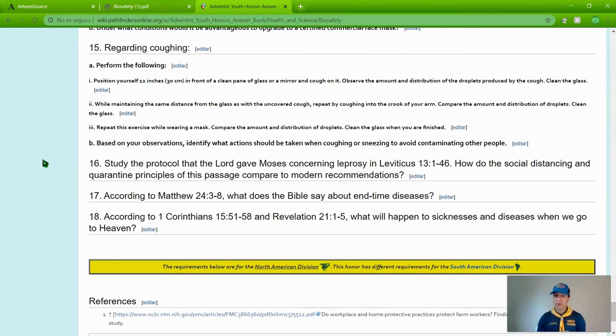Requirement 16: study the protocol that the Lord gave Moses concerning leprosy in Leviticus 13:1-46. How do the social distancing and quarantine principles of this passage compare to modern recommendations? Requirement 17: according to Matthew 24:3-8, what does the Bible say about end-time diseases? And requirement 18: according to 1 Corinthians 15:51-58 and Revelation 21:1-5, what will happen to sicknesses and diseases when we go to heaven?